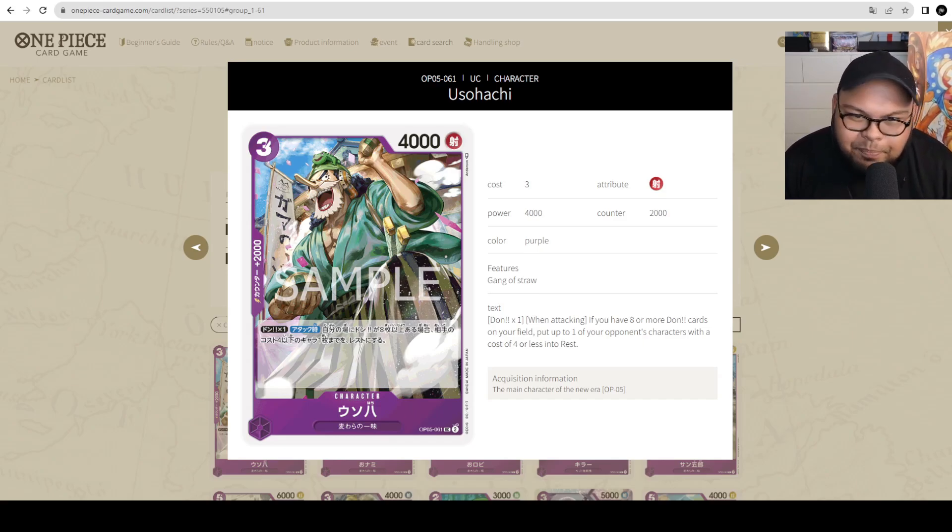Let's start with Usohachi — 3 cost, 4000 power with a 2000 counter. The trait is Straw Hat Pirates. Dawn 1 when attacking: if you have 8 or more Dawn cards on your field, put up to one of your opponent's characters with a cost of 4 or less into rest. So besides being a 2k counter, it does have utility — you can rest a blocker like a 4-cost Marco the Phoenix or the 3-cost Doflamingo blocker. There are situations where you'd want to attack with it, but otherwise it's a solid 2k counter with utility.